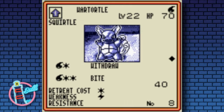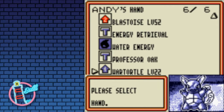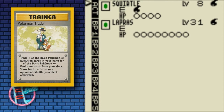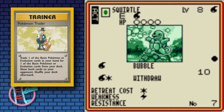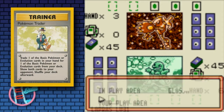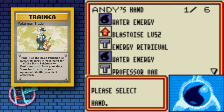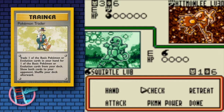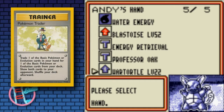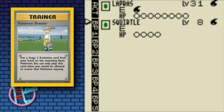We'll use Pokemon Trader, which is very much akin to Pokemon Communications nowadays — you use a Pokemon in hand to search for any other Pokemon that you need. It's pretty much Pokemon Communications from what we have now, and Pokemon Breeder is the Rare Candy of today.